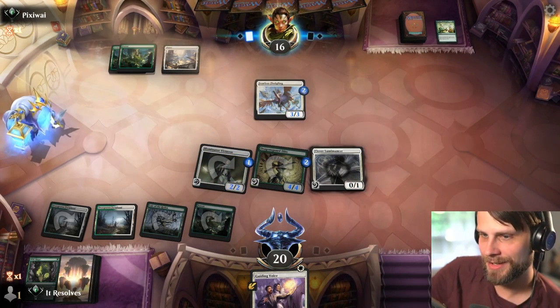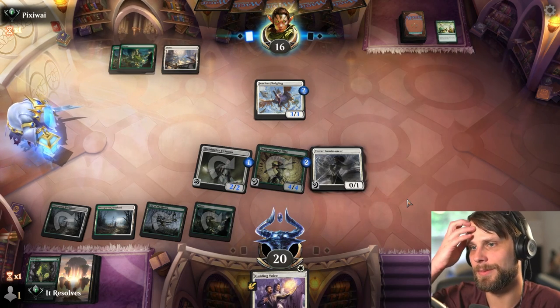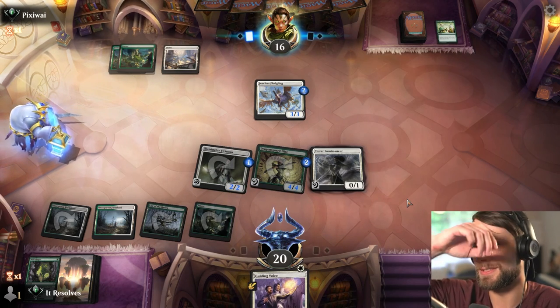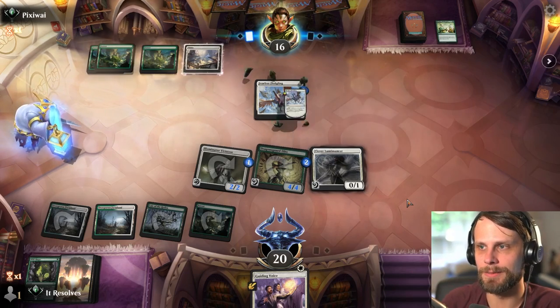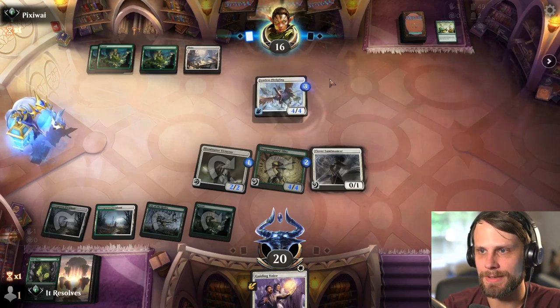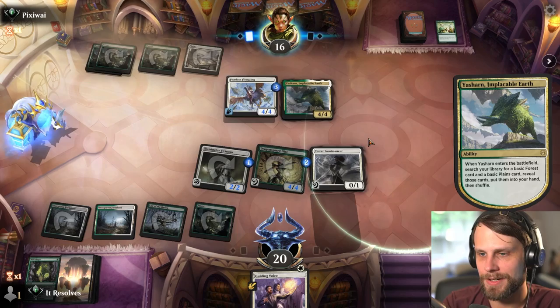I'm just going to pass here. We're going to leave up the Guiding Voice for next turn. This is a sorcery so we can't necessarily do anything with it this turn other than throw a counter around. But basically we're just going to make this harder on them as best we can. This thing is massive now, so that's very good.